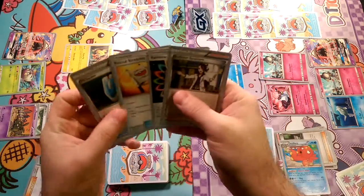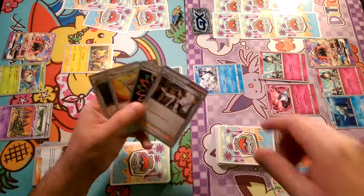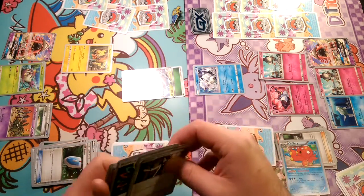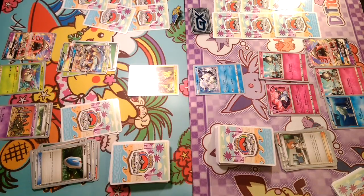Pass it over to Galissapod. Gardevoir has a chance to come back here. We got Rainbow Energy, Rescue Stretcher, and VS Seeker. We could VS Seeker bring something up and hit it hard, but it's only going to be for one prize. We will VS Seeker Guzma here. We know that they just grabbed Gardevoir and Octillery and they still have the Gardevoir from the previous turn. They have way more than five cards in their hand, so let's take out the Gardevoir.